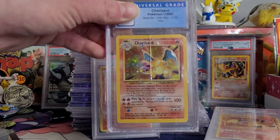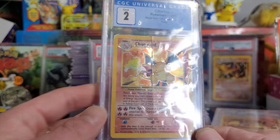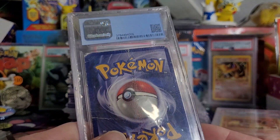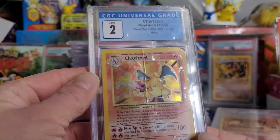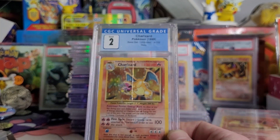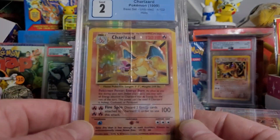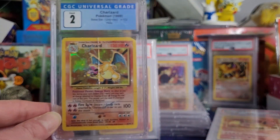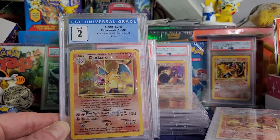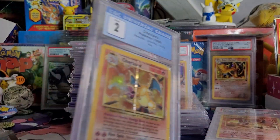We got the Base Set Charizard in A2. I have a thing for Base Set Charizards in all conditions — I actually have one in a picture frame right by my front door. I think this one was a Benton 4 — you can see the crease on it. I was picking them up even in the height for like a hundred bucks. I have better condition ones too — I have one I'm going to send in hoping to get like a PSA 8 or 9. I like looking at them and thinking about the times when we used to throw these in a book bag, throw them on the concrete, right in your pocket — no card savers.